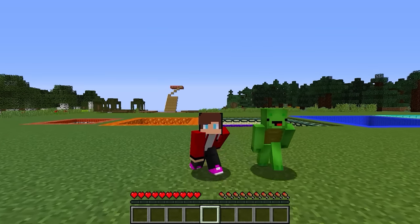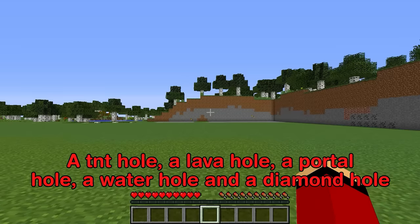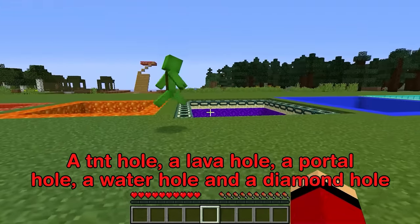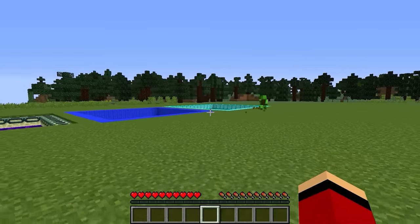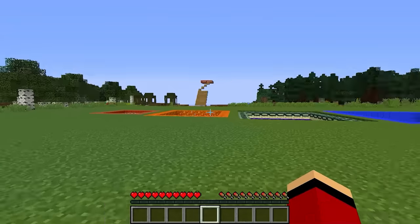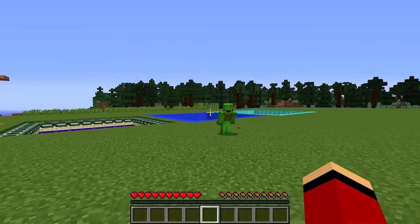Alrighty then, let's get started. Today we found five different holes: a TNT hole, a lava hole, a portal hole, a water hole, and a diamond hole. Each one has a special surprise waiting for us inside. What could it be? I want to go inside! Just make sure you're ready and on guard.